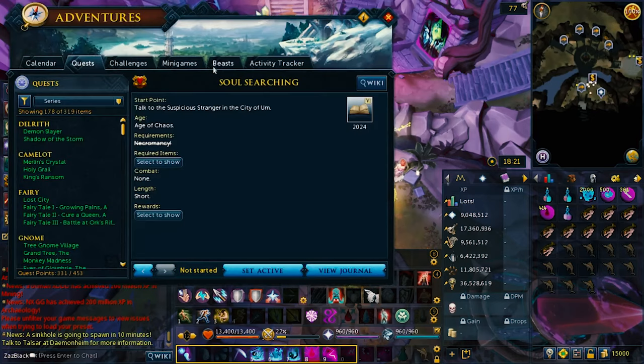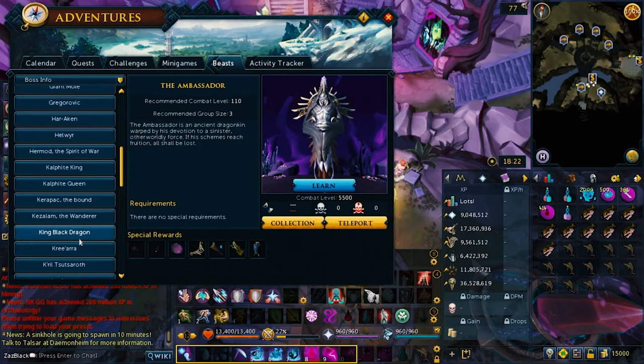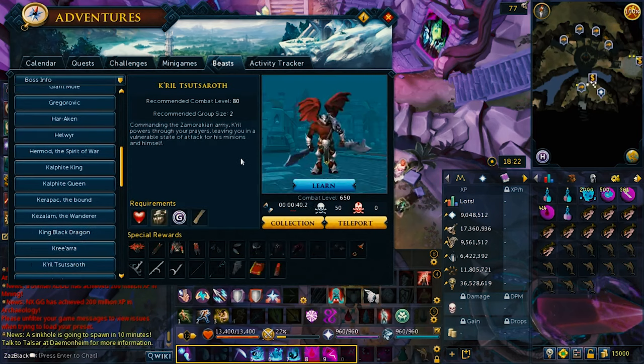If you go under the beast tab, Krill is a pretty easy boss to take on if you want to learn about magic. I'm going to use necromancy to actually fight him. Let me know if you still want me to do these boss guides in necromancy, since necromancy is actually pretty easy and I can explain what kind of armor you need to actually survive in battle.